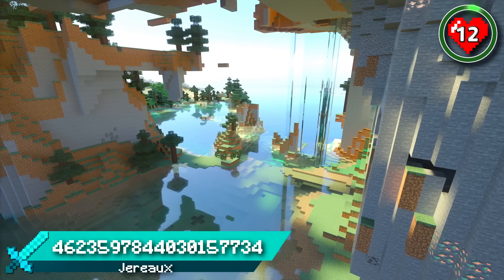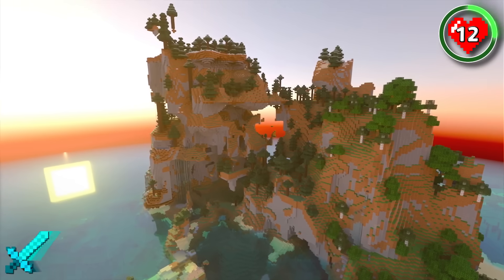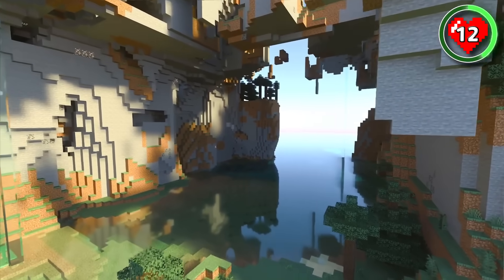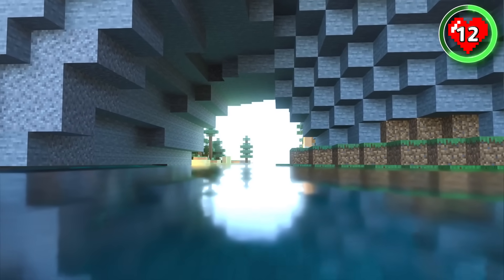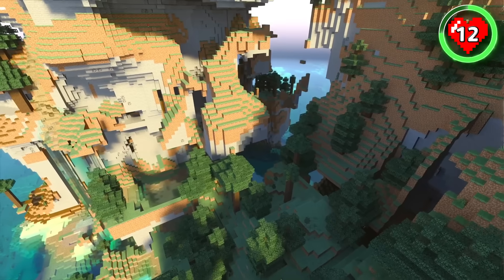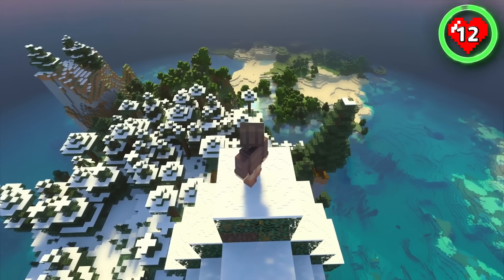This seed spawns you right next to a mesmerizing chunk of windswept terrain. This will be one of the more challenging seeds to build on, but it'll be the most rewarding if you can somehow turn this into an epic megabase. Start down under the bottom of the giant overhang, where you can find spacious coastal caverns and even some tunnels carved out by the ocean. Climb up to the waterfalls to find all the higher levels of forest, and you'll eventually make your way to the top where you'll get the best views of this Minecraft spawn.